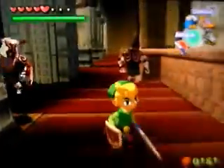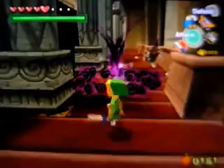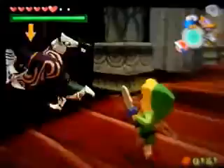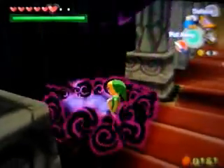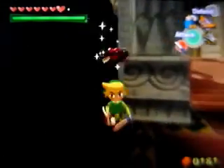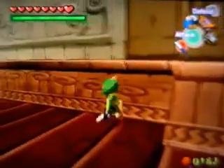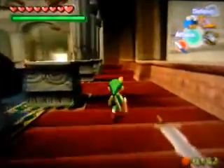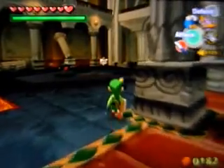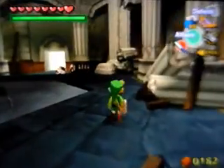I kept throwing the boomerang at the back of his head and he didn't feel it, until I went up to him. And then the other guy was fighting two at once, so one knocks the other to the ground. They're hitting each other — they just kill each other, it's hilarious, they don't care. One guy's stealing the other's sword and hits them right in the face.